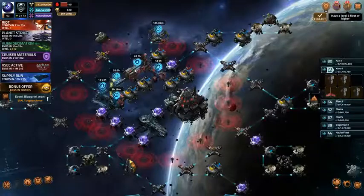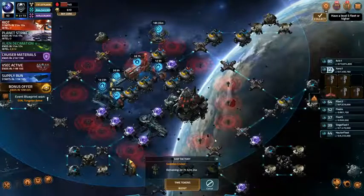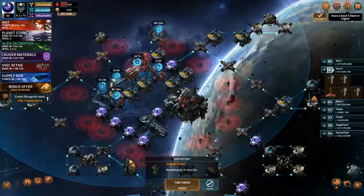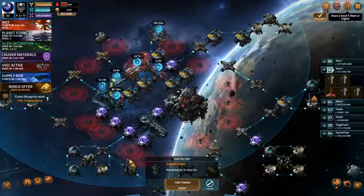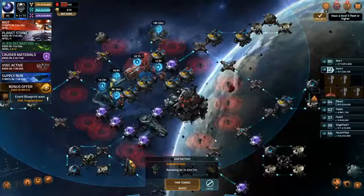So let's take a look at speeding up my third Guardian cruiser build. Keep in mind these typically take 11 days, and I've got three of them — do the math. That means I must have spent about 33 days doing something.